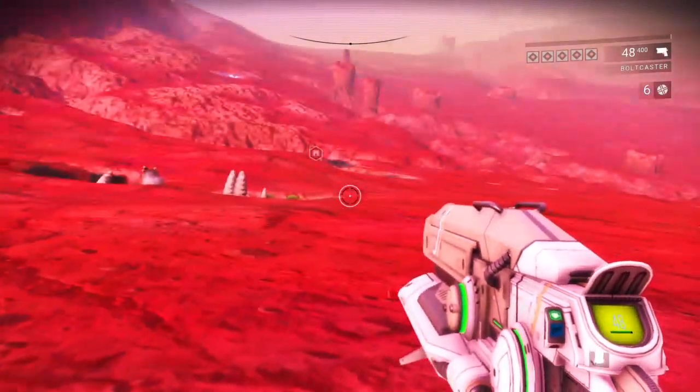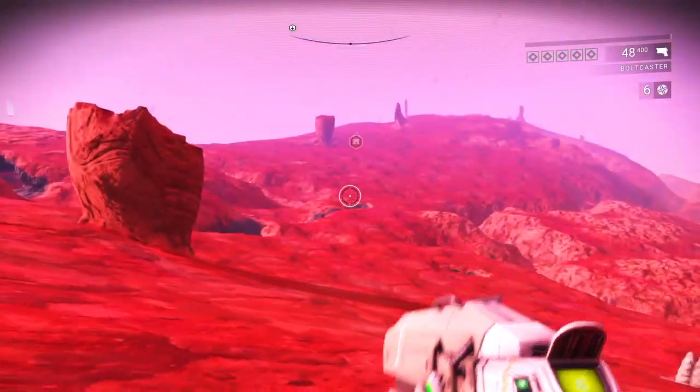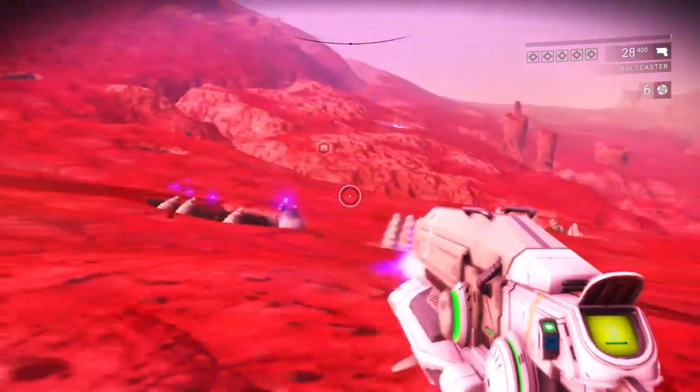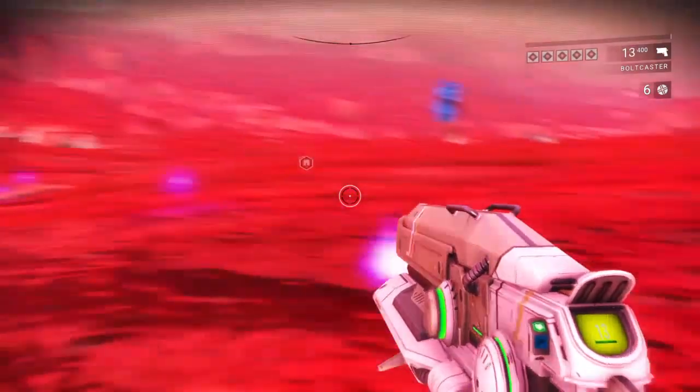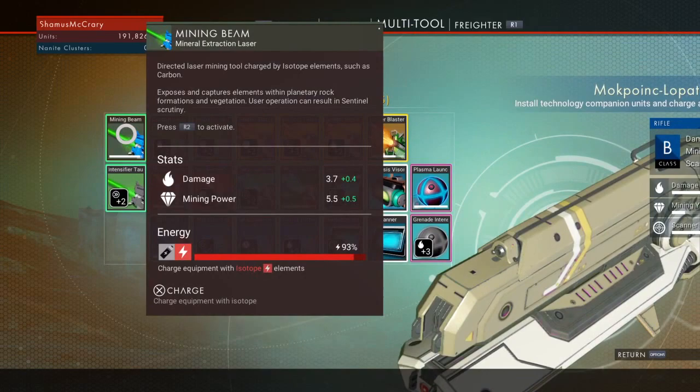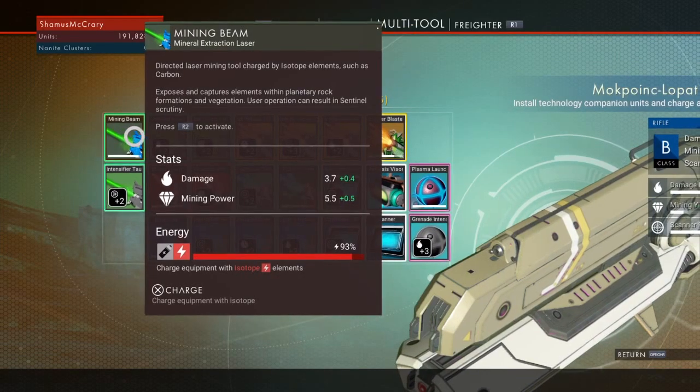Then we've got the Bolt Caster — also from before the updates, traditional firing for attacking in battles and stuff. The Bolt Caster is a combat-focused weapon; the user is advised that isotope elements such as carbon are required to recharge the device. Use can result in targeted entity death. It's also got damage and mining power. The Bolt Caster has 2.0 mining power, while the Mining Beam has 5.5 — so that's the kind of scale it's on.